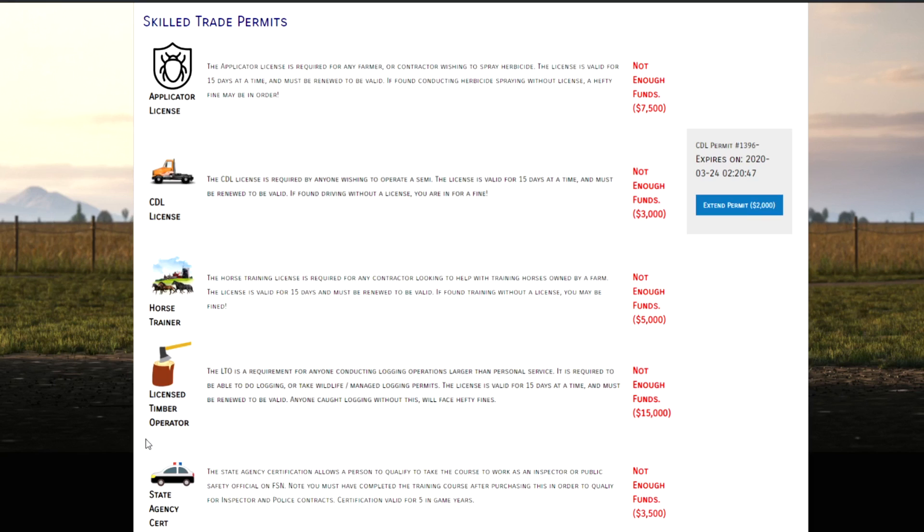You can get individual tree permits, but if you're going to be doing commercial logging operations, you also need the Licensed Timber Operator permit. The LTO is a requirement for anybody conducting logging operations larger than personal use — essentially anything considered commercial logging. This license is valid for 15 days and costs $15,000, making it the priciest permit, but arguably the one that will make you the most money if you're doing commercial logging.